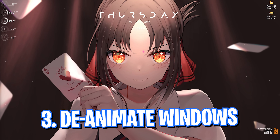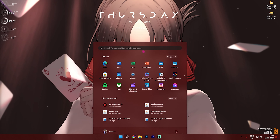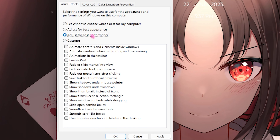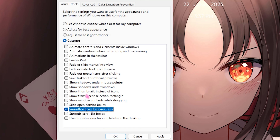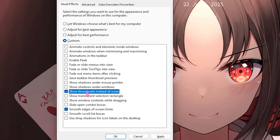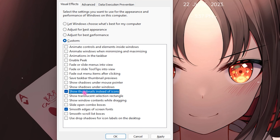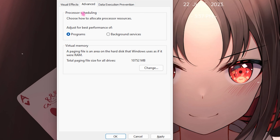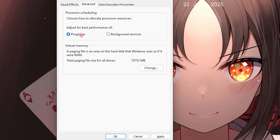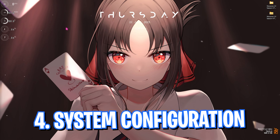Step number three is de-animating your Windows — it is really essential. Search for Adjust the Appearance and Performance of Windows, click on Best Performance, then select Smooth Edges of Screen Fonts and Show Thumbnails Instead of Icons. Windows by default has a lot of animations which slow down performance drastically. Also go to the Advanced section and for Processor Scheduling — many laptop users have it set to Background Services — change it to Programs, then click Apply.